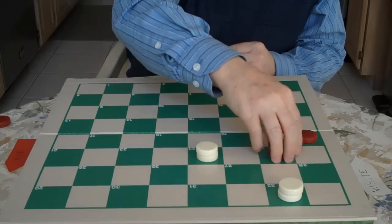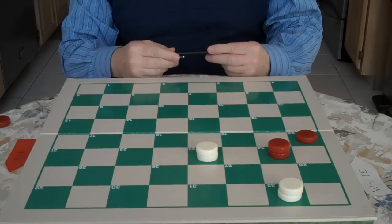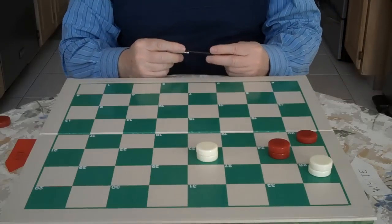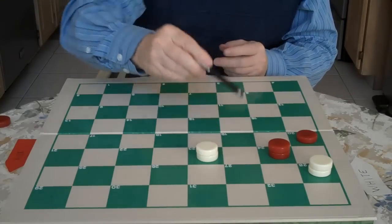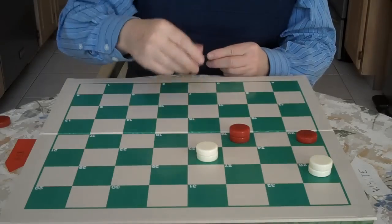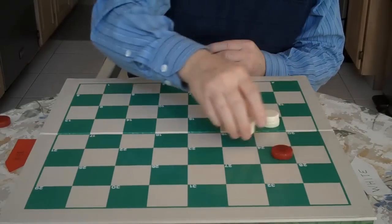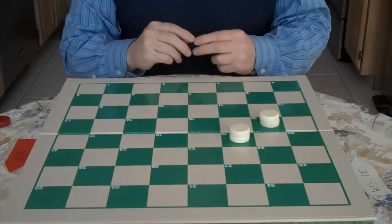He comes out and now you can trap him again. Do you see the move? You go 32 to 28 — you get him out. If he goes here, you jump him. If he goes here, you jump him. He has to move forward, he has to go there, and you jump again. First position.